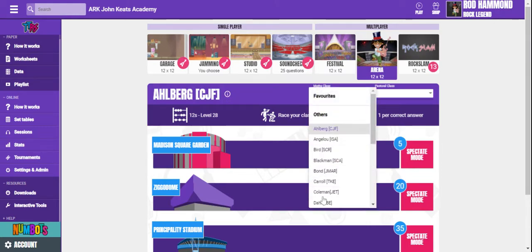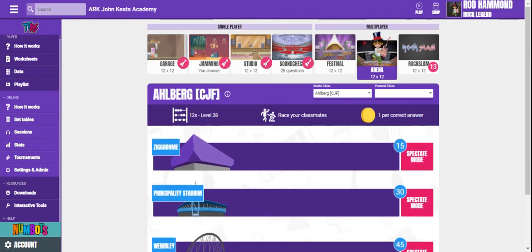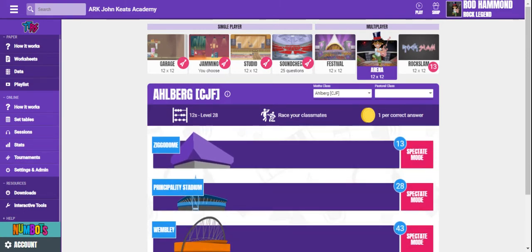As long as they select their maths class, they can select their option. They could, for instance, log on at the same time as their friends and have TT Rockstars battles against each other.